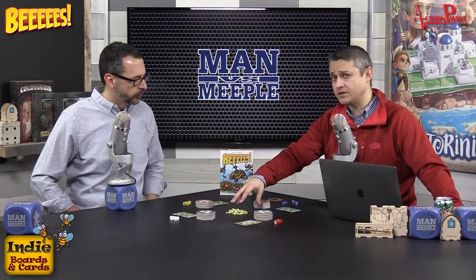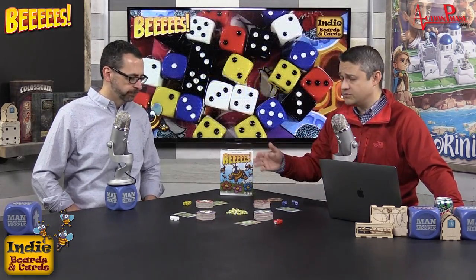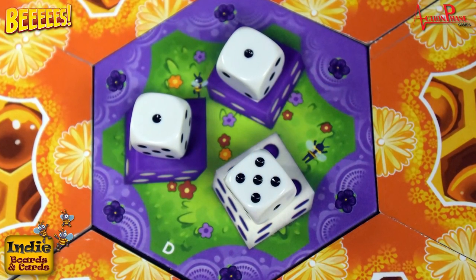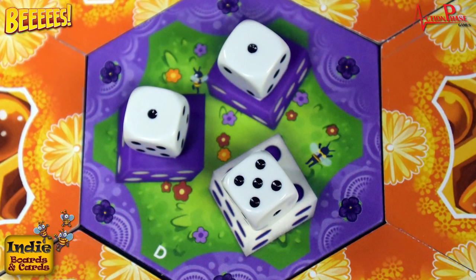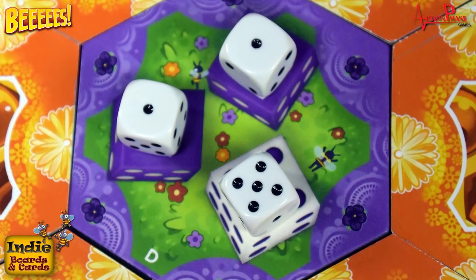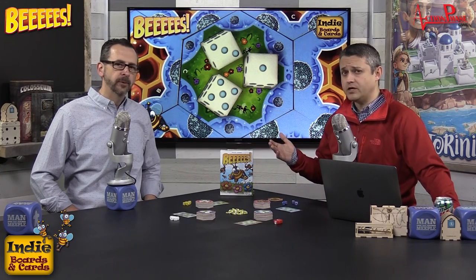The game ends when all of the helper bees have been collected — six per number of players included — or when three of the flower stacks have been depleted. Add up your victory points and that's the game. It's called Bees by Indie Boards and Cards and it is on Kickstarter right now. Check it out, leave comments below, subscribe, and we'll catch you guys next time.